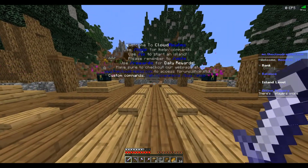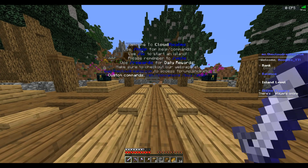Anyway, let's get straight into it. Welcome to Cloud Realms. Use slash help for help and commands. Use IS to create an island, so obviously it's going to be Skyblock. Remember to vote, use slash rewards. Check out the webpage for the forum, shops, etc. Custom commands are slash age, companions, buy, and shop.